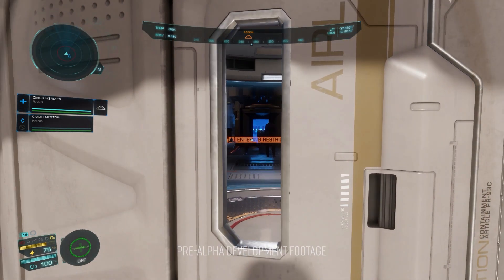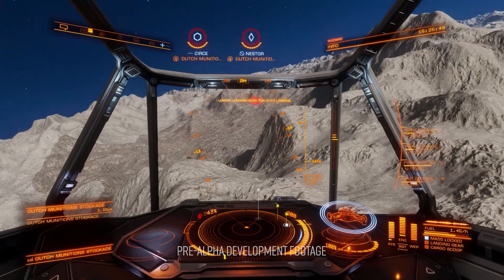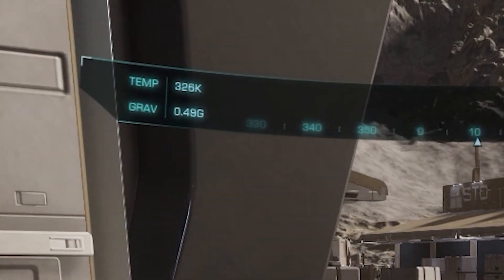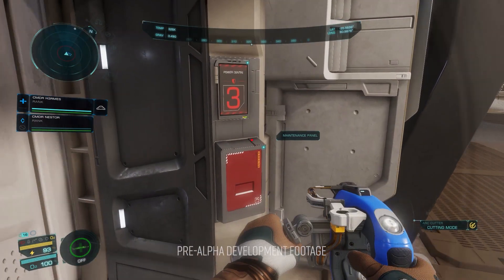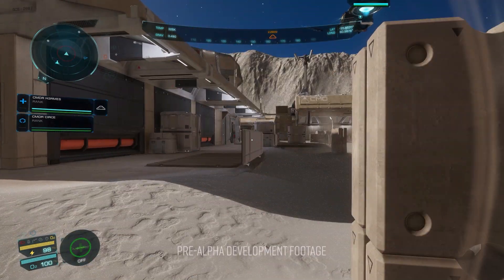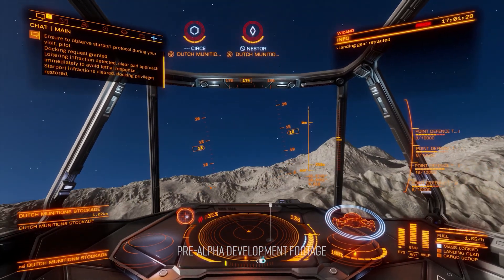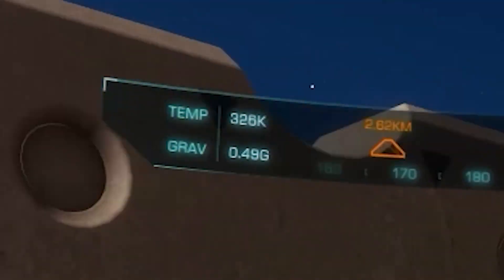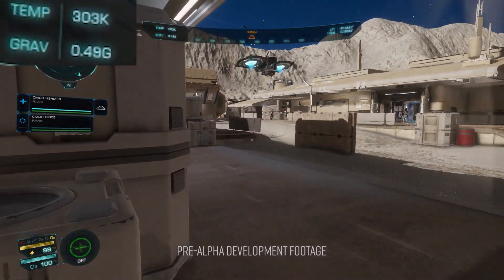As the players run through the base, the UI shows the current temperature and gravity. The gravity is 0.49g, which compares to around 0.16g on the Moon. Despite being half Earth's gravity, it doesn't appear to have any real effect on player movement. The temperature is currently 326 Kelvin, which translates to around 52 degrees Celsius or 125 degrees Fahrenheit — a bit warm. Also notice how the temperature drops as the players move into shadows — it's nice to see conditional environmental factors at play.